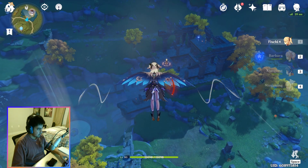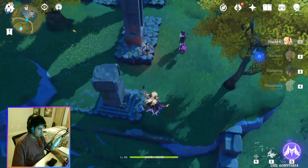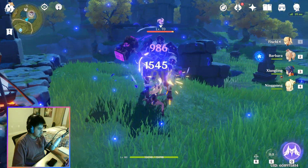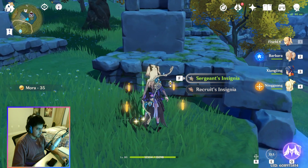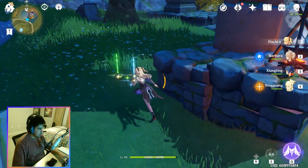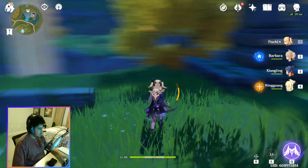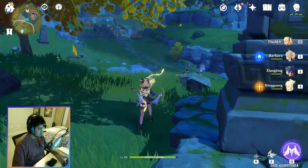As you can see, it's pointing to the ones right over there, but there are a couple right here and then also in that direction as well. This guy right here dropped one of the Sergeant's insignias, the other one dropped three Recruits, and then this guy dropped a lot for us — he even dropped a three-star, so that's really good. There are more guys over here and some bad boys over there as well.